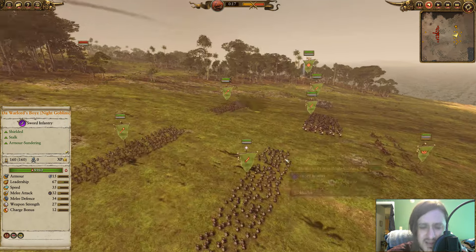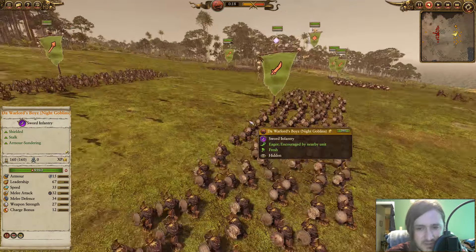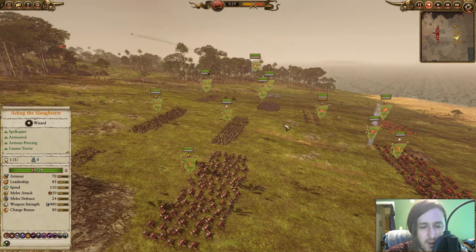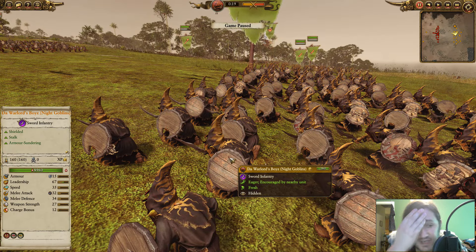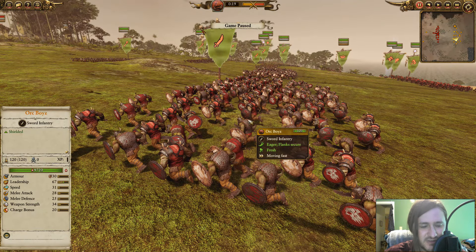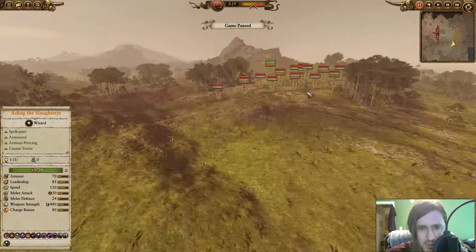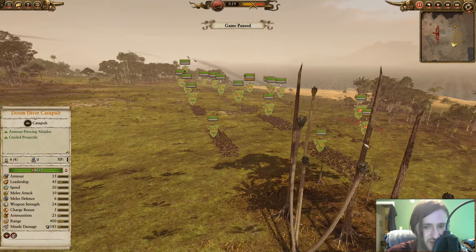For the muscle of my army, we have Orc Boys — four units total, plus the Warlord's Boys. What makes the Warlord's Boys interesting is their armor sundering, helping surrounding units deal more damage against things like Storm Vermin. These guys also have silver shields, so they won't take damage on the approach. At 500 gold you get a bronze shield, 28/25, and weapon strength of 34 — that's great value for dealing with low-tier Skaven units.